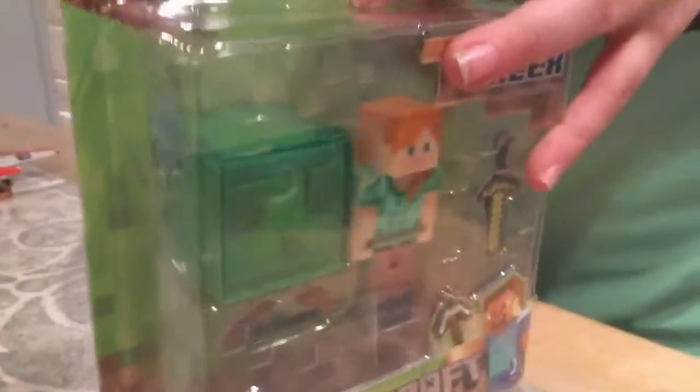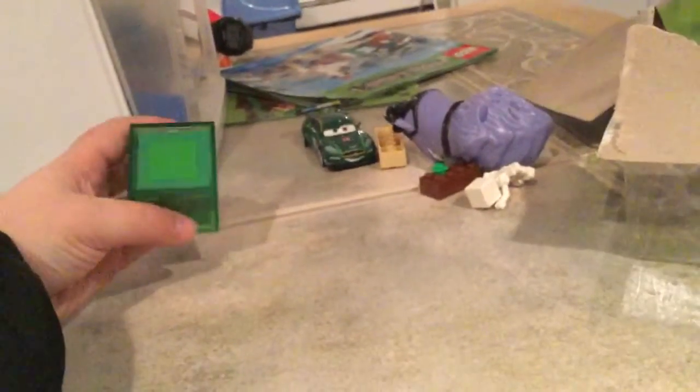Now it's Brooke's turn to open Alex. So here's Alex. Open her. Alex looks actually brand new. First, we have the cube — it actually is a slime. And it's actually sparkly. Let me touch it. Wow, it actually looks sparkly.